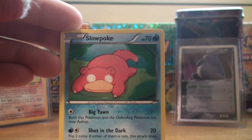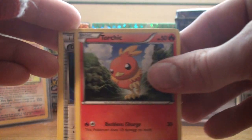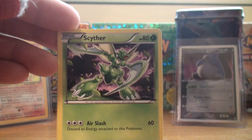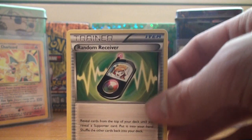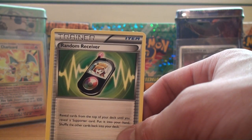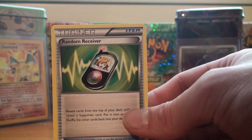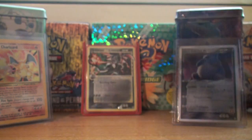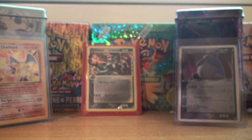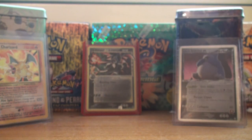So we've got Lillipup, Slowpoke, Bulbasaur, Vanillite, Torchic, another Dark Patch — it's always good — Scyther, and Random Receiver — nice, it's always good to have. Like there's a Sableye that had Impersonate, which basically got you a supporter out of your deck and you could use it as your attack, so you were allowed to use two supporters in a turn. But this is basically the same thing — you discard your deck until you find a supporter, then shuffle all the cards you discarded back in. If you don't have a supporter, you're sitting there discarding your whole deck looking like an absolute idiot.